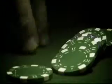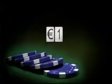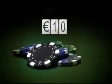Players bet with chips that usually represent money, and different colored chips are worth different amounts which can vary from game to game. In this particular game, blue chips are valued at one euro, green chips at five euro, and black chips at ten euro. Players use these chips to bet on a hand while playing.